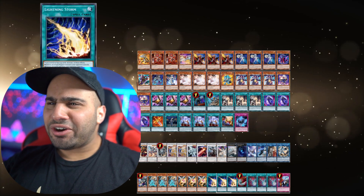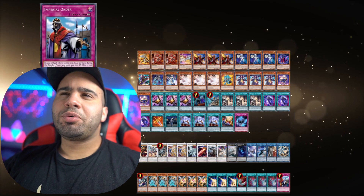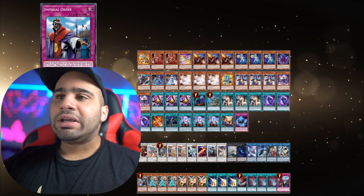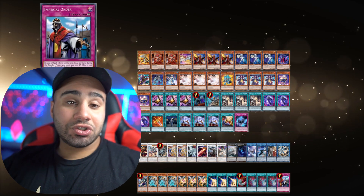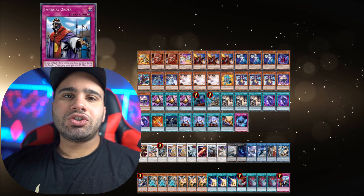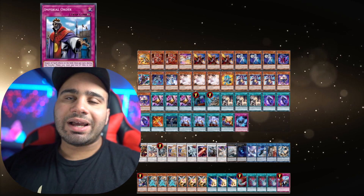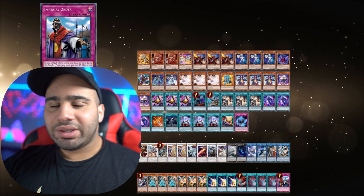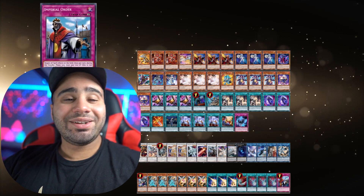Finally, Imperial Order, which is good against pretty much everyone who plays or could side Mystic Mine. You don't really need to destroy back row, and you can draw this really late and activate it and the Mystic Mine is just dead. So if your opponent thinks they're going to make you deck out — think again, it's not going to be the case.